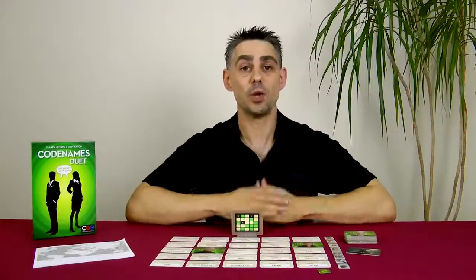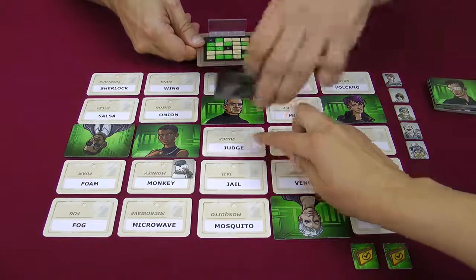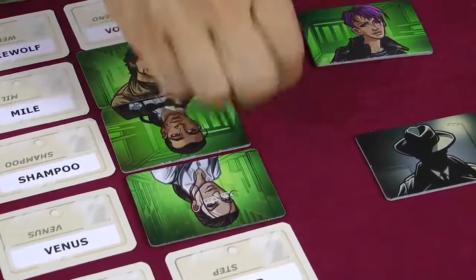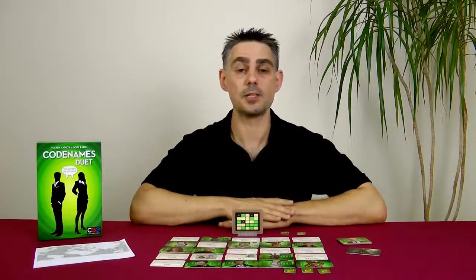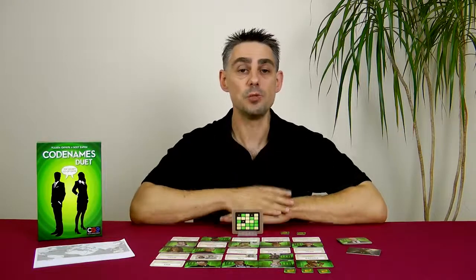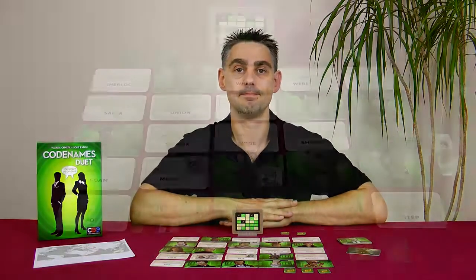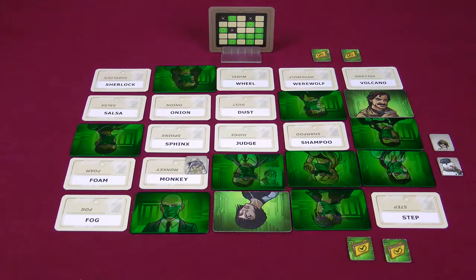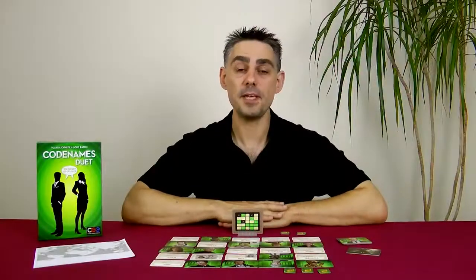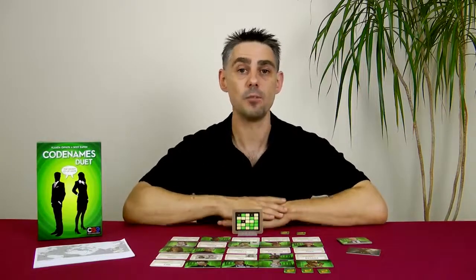Players take turns giving clues until all 15 agents are found. If at any point someone guesses a word which is an assassin on the other side of the key card, the game is lost. When the timer tokens are all gone the game enters sudden death — no more clues can be given, but anyone can make as many more guesses as they want trying to find all the remaining agents. If at any point you guess an assassin or a bystander then you instantly lose. If all nine agents on your side of the key card have been covered, you can tell your partner that your side is complete and you don't give any more clues. This is the only piece of information you're allowed to share during the game.